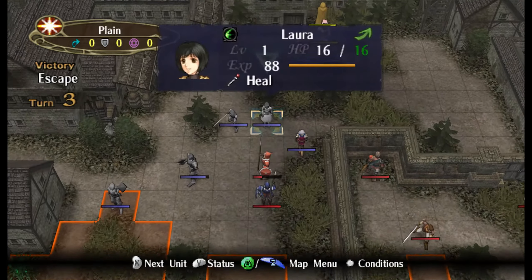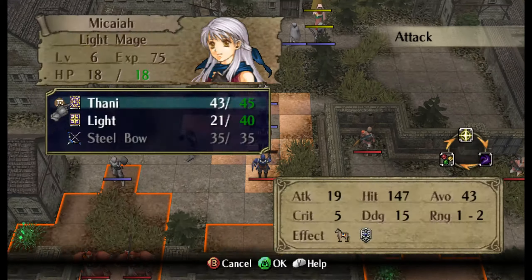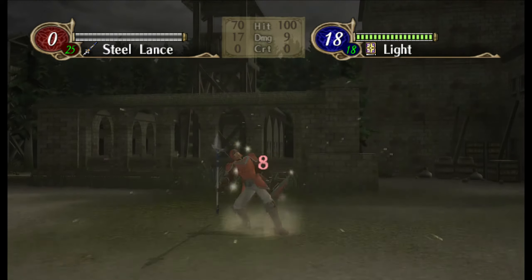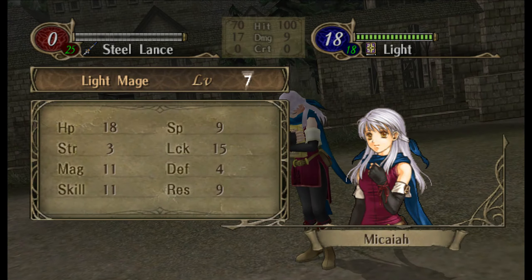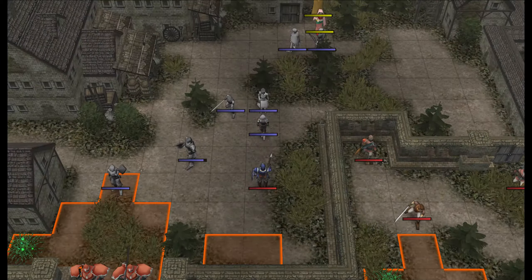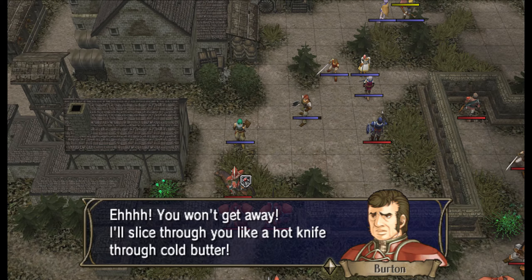I didn't even look at Laura being killable. This is our light dome, and hopefully that blue guy will talk to Laura. Yeah, sure you will. Good level up, good level up. Hopefully that blue guy will talk to Laura.